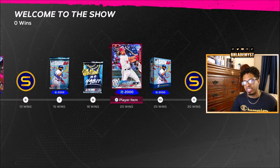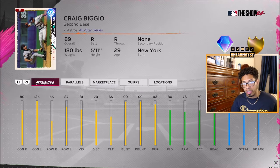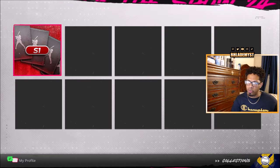With 76 diamonds, for collecting 30 inside the season one collection you get Craig Biggio, putting us at 77. For collecting 70 you get a 91 John Franco, putting us at 78.